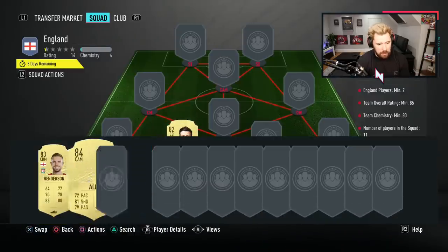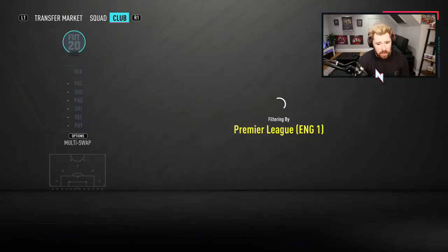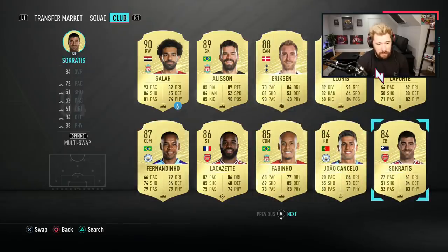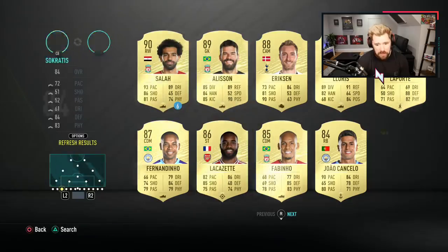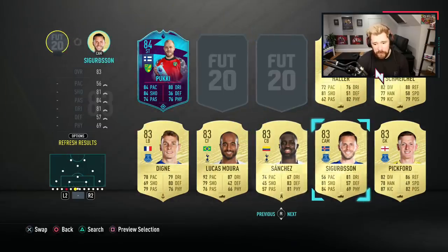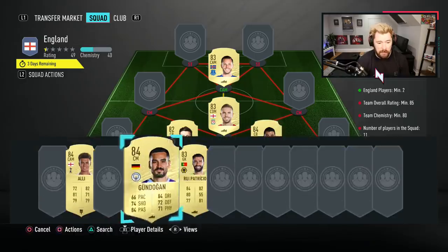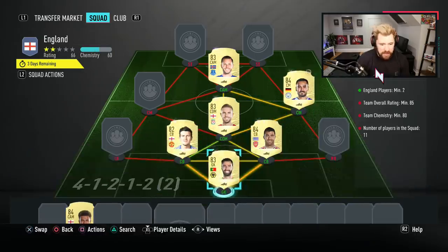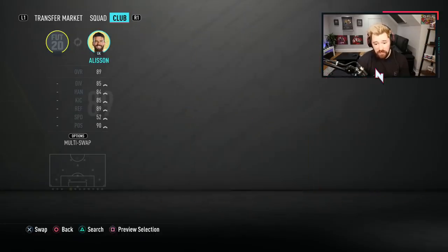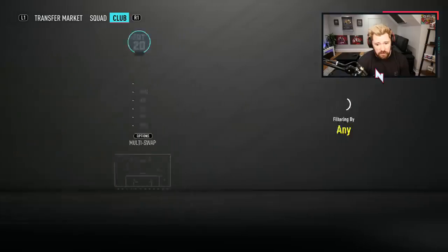So we'll pop in Harry Maguire and Jordan Henderson, and then it needs to be an 85-rated squad. What I'm going to do first is just have a look at what Premier League players we've got that are nice and cheap. Socrates is okay for price but not high enough rated. Gundogan nice and cheap, Rui Patricio nice and cheap, Sigurdsson nice and cheap. We'll pop these guys in easily. Now we need 80 chemistry. We're already up to 60. Cavani can go in for an 88-rated card — he is super super cheap. Let me go to the French League and see what other cards we've got.